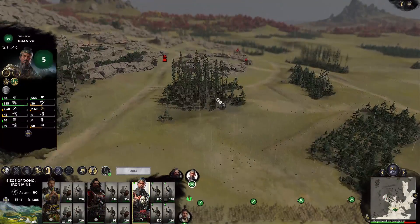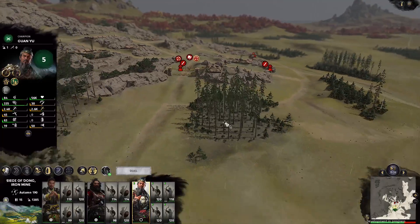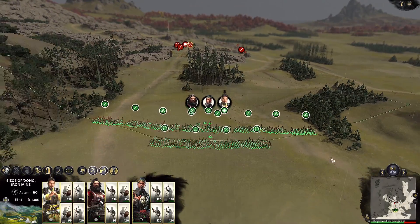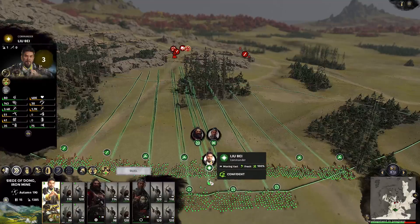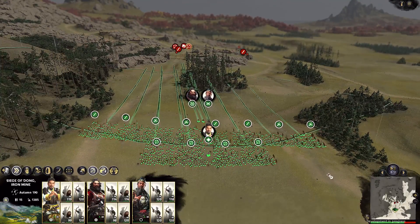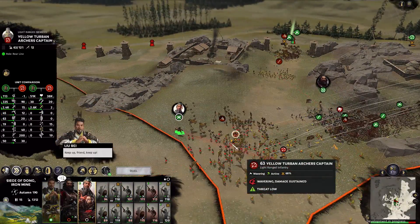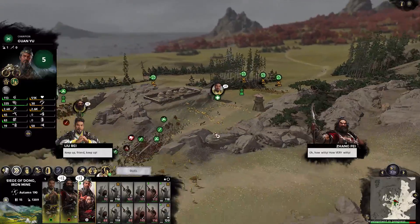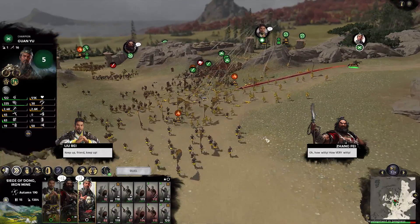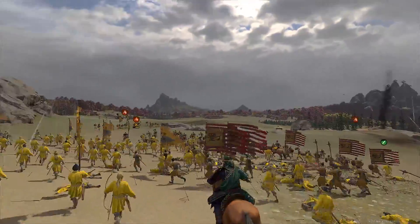On the campaign map, one of the big changes is in how settlements are structured. Small settlements are now defined by a resource type, and when fighting for them, you'll actually be transported to a map that reflects the resource — here we're fighting over an iron mine. Every minor settlement now becomes something of a mini-siege map, with its own points that have to be taken and towers that must be gotten through. It's similar to the building system in Thrones of Britannia, except here they made sure to give them garrisons, so they're not just pushovers.